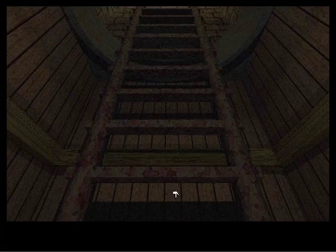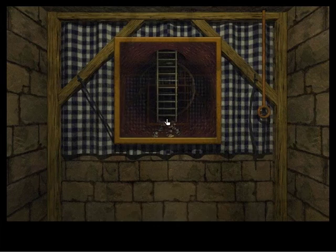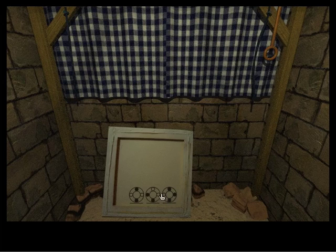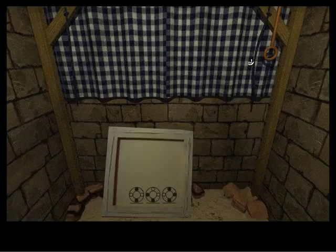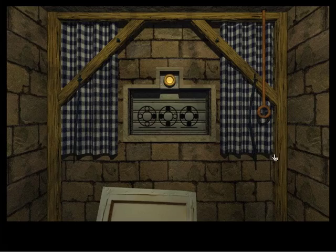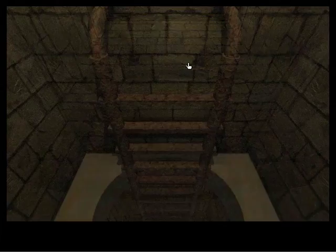Down here we've got a few things we can look at. We've got a painting of a ladder inside some red tunnel area, and there's something on the back of it - three circles, each of them with dots at various points. That's going to be useful, I'm sure. But this is the panel we've been looking for. Here we've got three more of these circles - they're different ones, though. Interesting. Well, that's all we can see here.